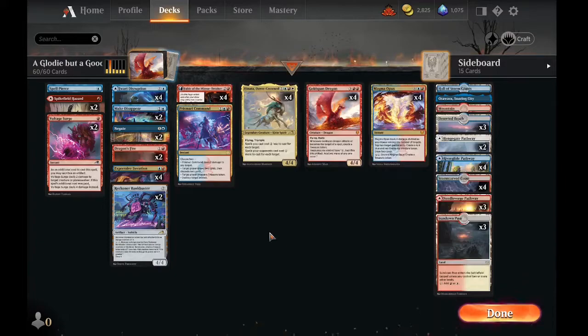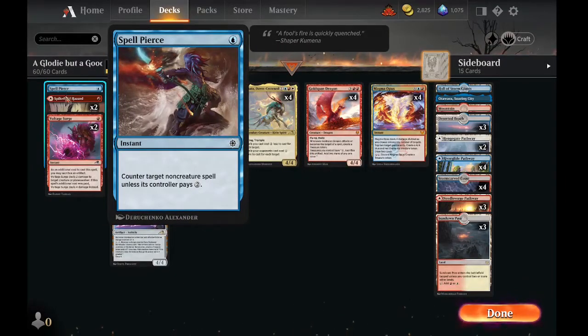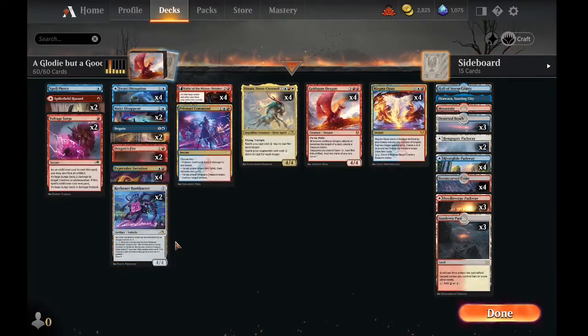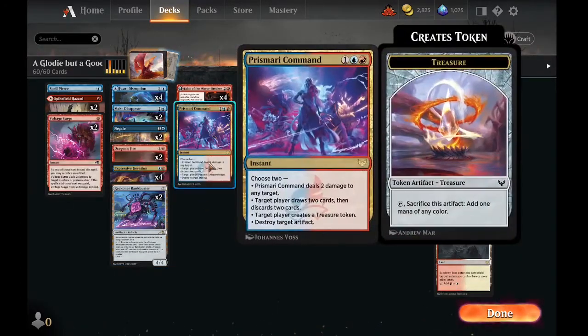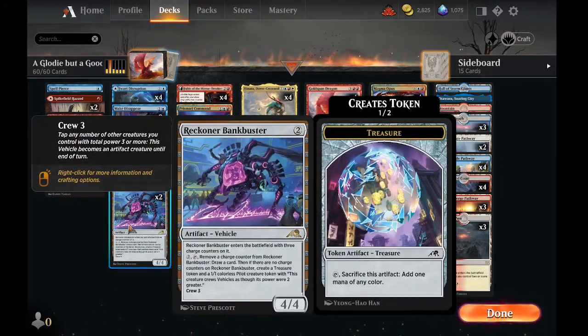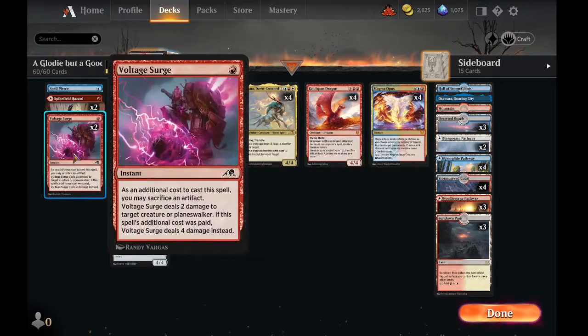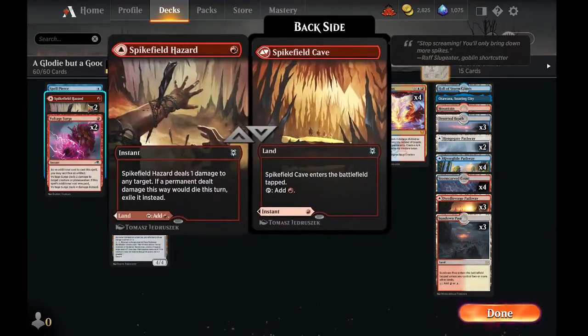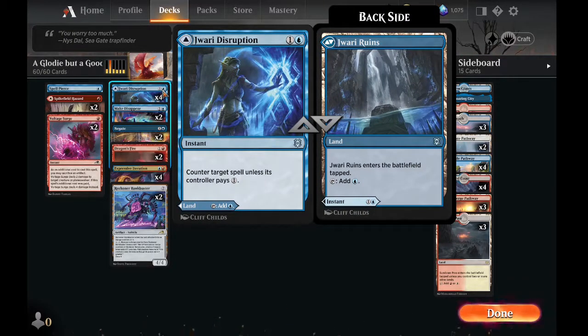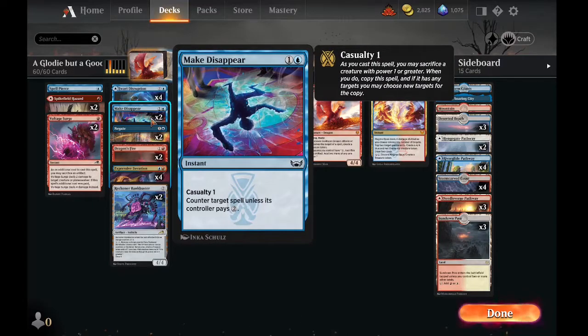The mana base is basic. We have one Spell Pierce, two Spike Field Hazards, and two Voltage Surges. Voltage Surges are pretty good with any of our treasure makers like Prismari Command and Fable, and also work with Bank Busters — if we run out of charge counters, we can sacrifice them for extra damage. Spike Field Hazard is a removal spell that's also a land. We have Jwari Disruption, a counterspell that's also a land, and Make Disappear as an upgraded Quench.